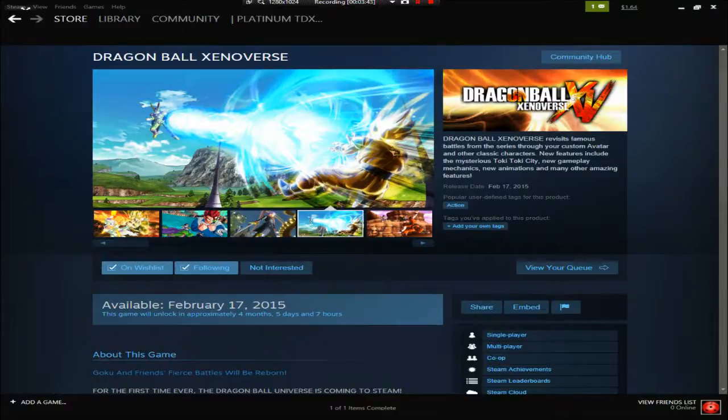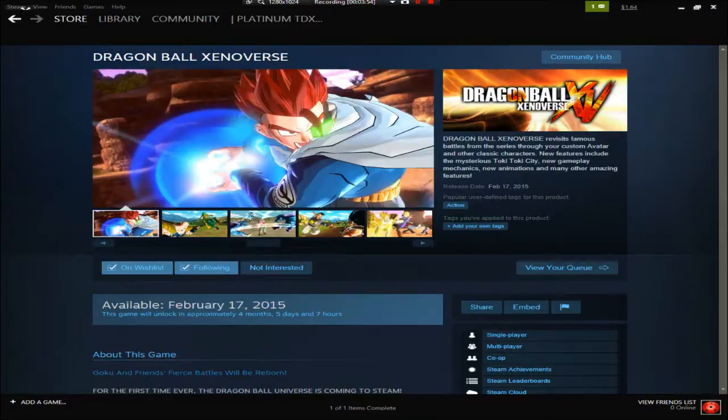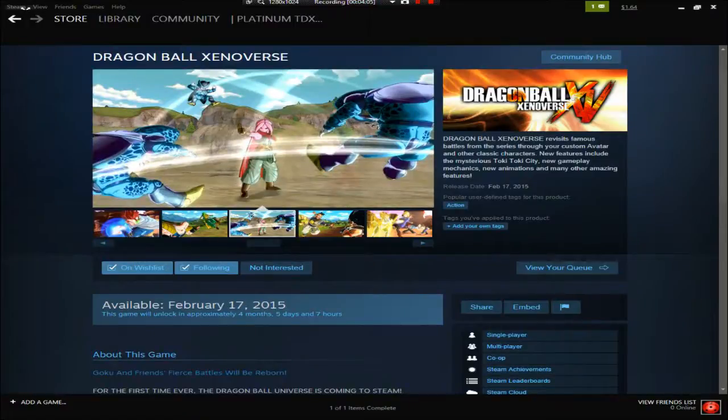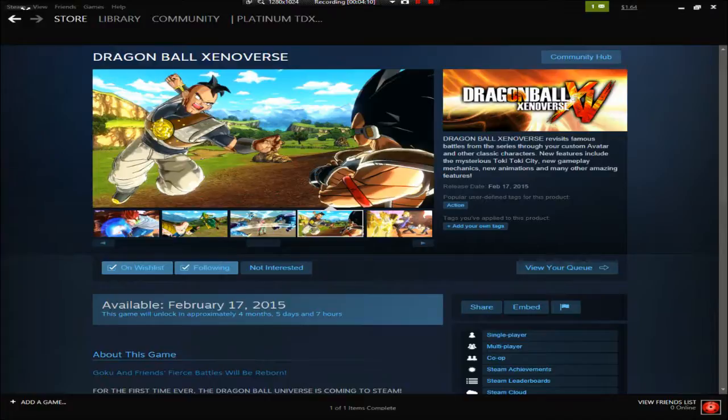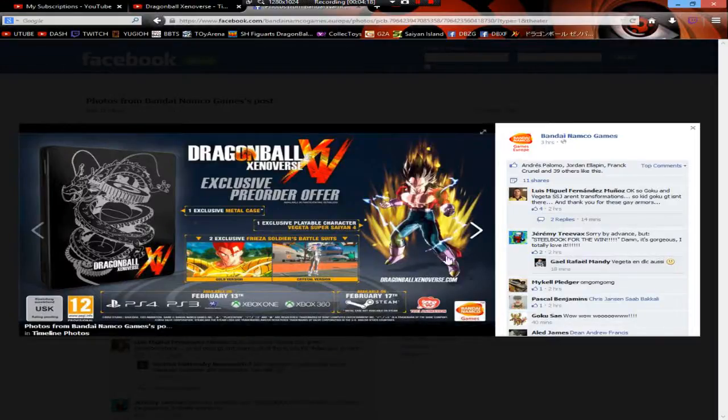The release date - I was expecting this. The 17th is on a Tuesday, so we're getting Dragon Ball Xenoverse two weeks after the Japanese release. That's the first time they've ever done that - usually it's within a couple of days - so that's pretty understandable. Steam is getting it... I'm not sure if that's America or Europe.